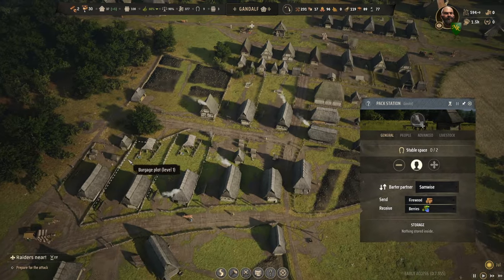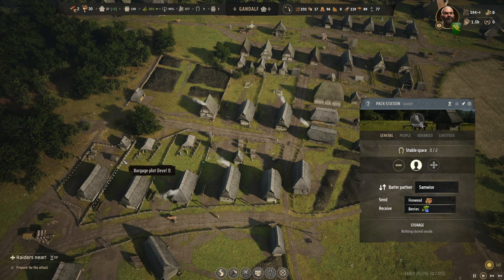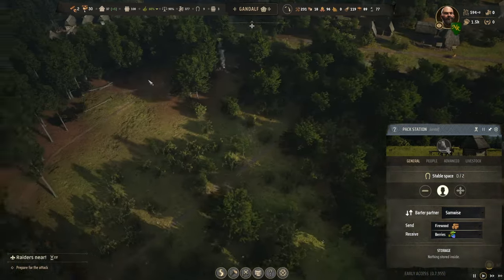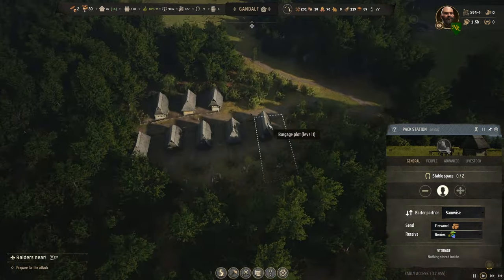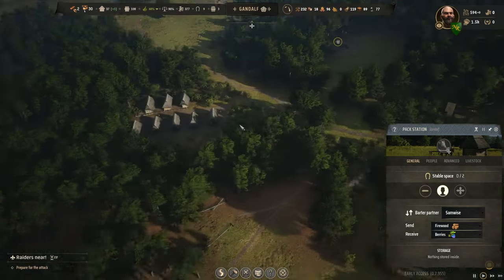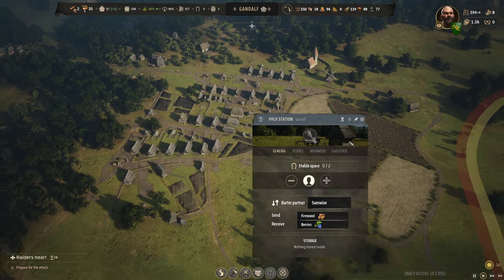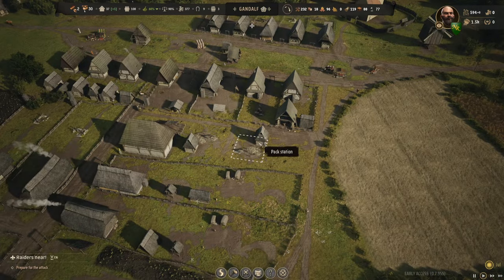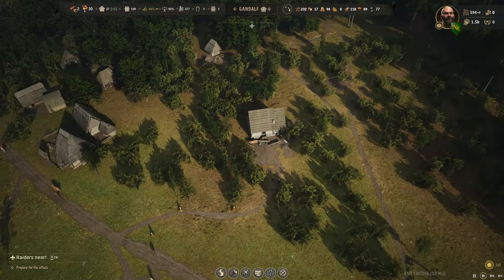Last time I hadn't chosen anything - I left it at no trade - and she went off to go get firewood. Maybe she was getting firewood for home and just psyched me out. That first family was here, she went and got firewood, and she went home instead of going to Samwise. More of the clues are falling into place. I want another pack station but let's get this built first.